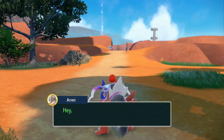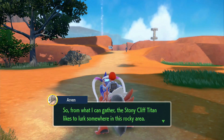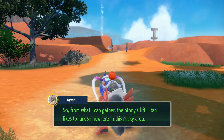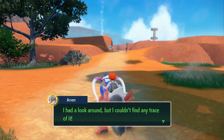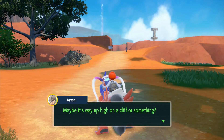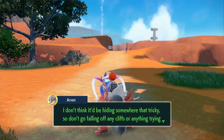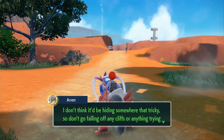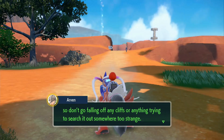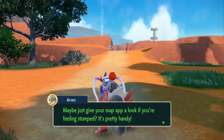I've got a phone call. From what I can gather, the Stony Cliff Titan likes to live somewhere in this rocky area. I'd look around, but I couldn't find any trace of it. Maybe it's way up high on a cliff or something. I don't think it'd be hiding somewhere that tricky, so don't go falling off any cliffs. Maybe just give your map app a look if you're feeling stumped — pretty handy.